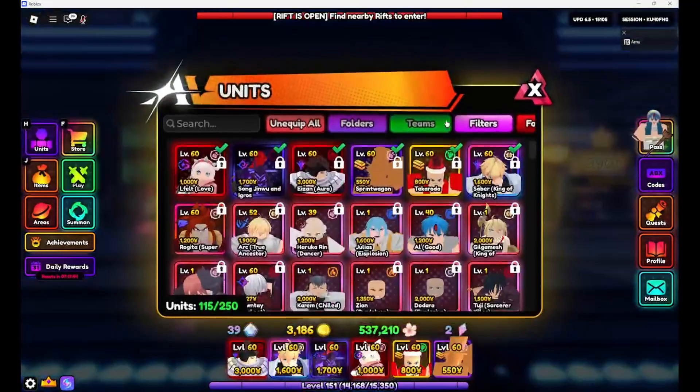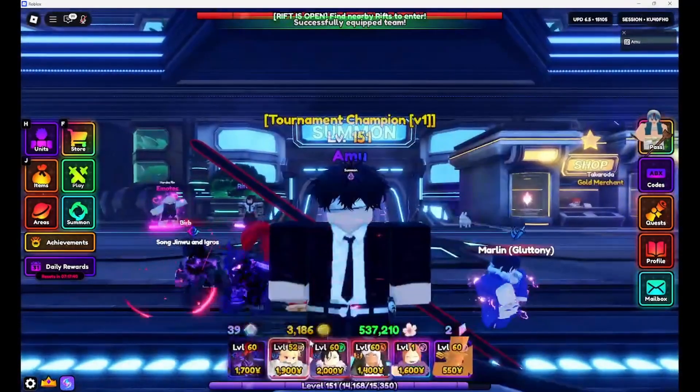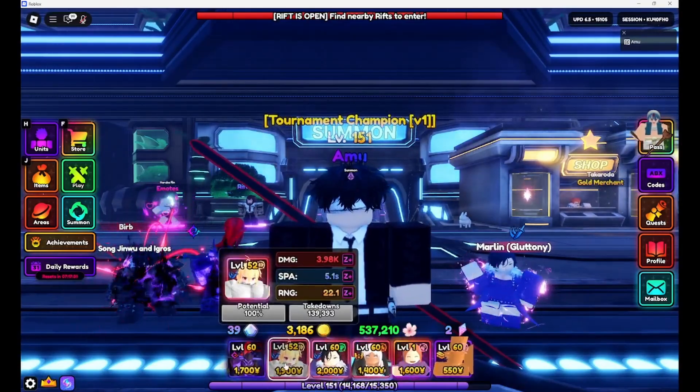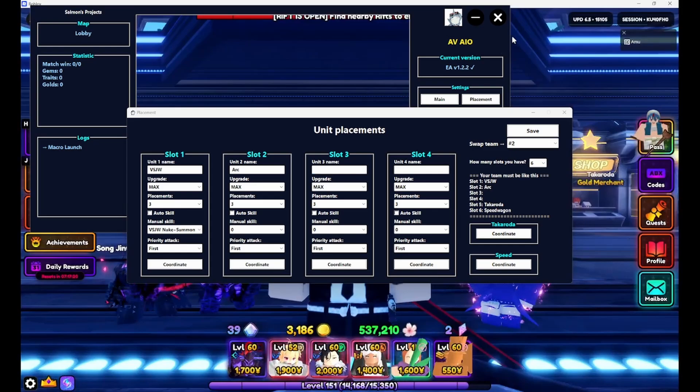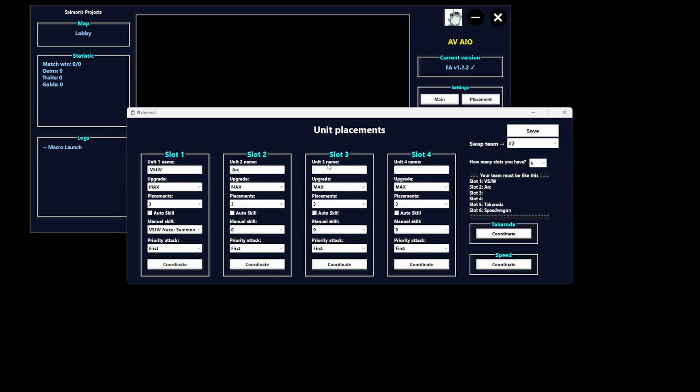Go over here to Vengar Songjiru — Nuke and Summon is the best option. The other unit we need is the new bleed unit, Arc, because you obviously need a bleed unit. Put her on three placements and max her. Then for the next slots, I have Merlin and Hibana. I recommend Merlin, and if you have Rudeus put in Rudeus, otherwise put in Hibana on Placement 3.